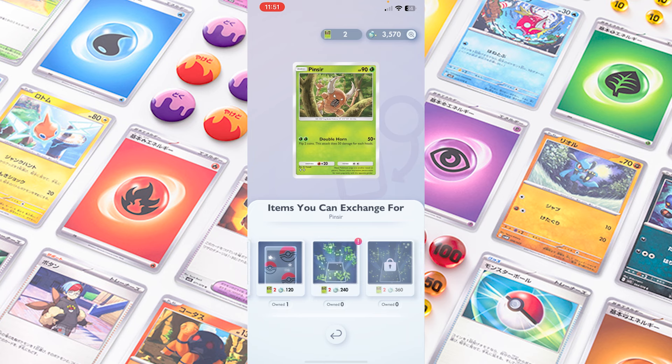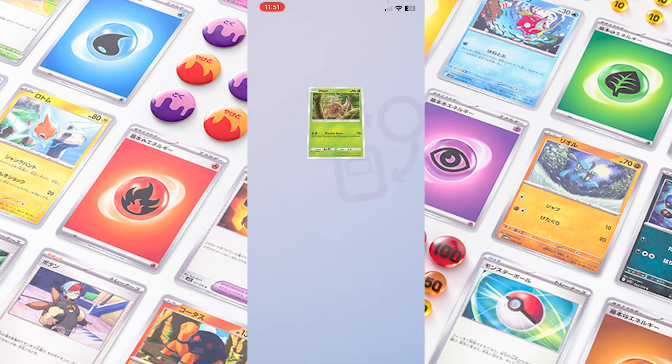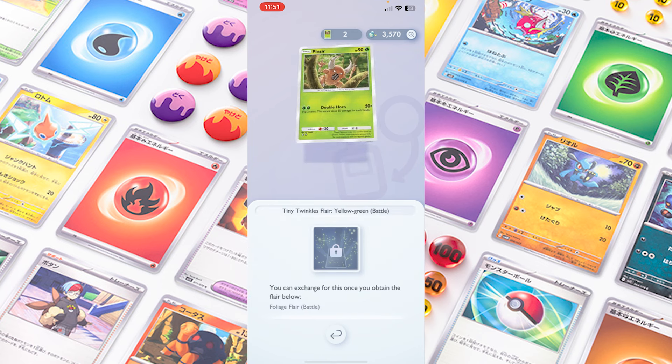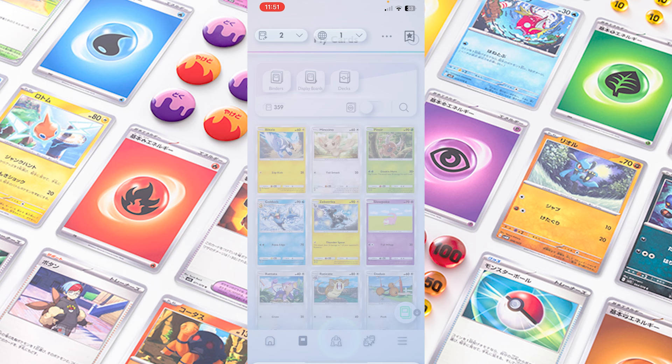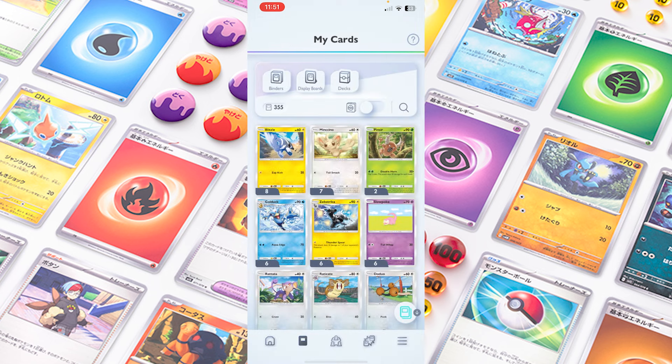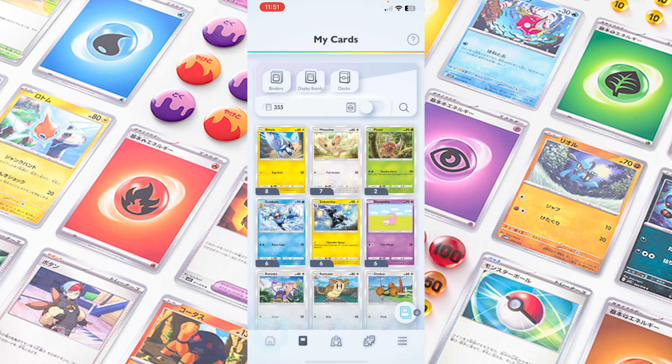There are a couple of tiers after that which require more extra commons and some dust points called shine dust. You obtain shine dust from getting cards, completing missions, and all of that. You'll then be able to add a shine to the card. This is just a cosmetic — it doesn't add anything extra to the card — but at the minute these are the only things you can do with your duplicate cards.